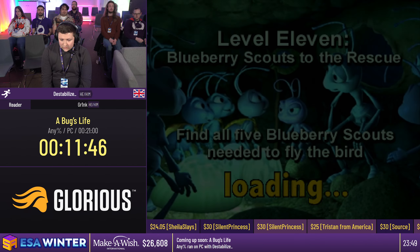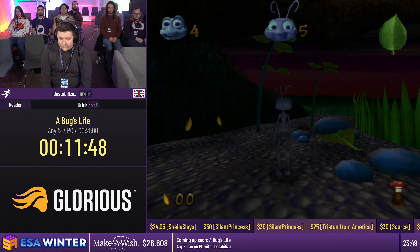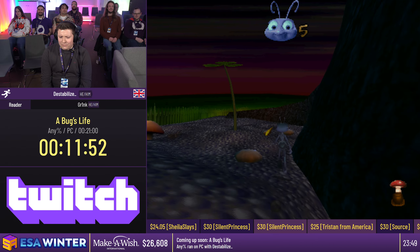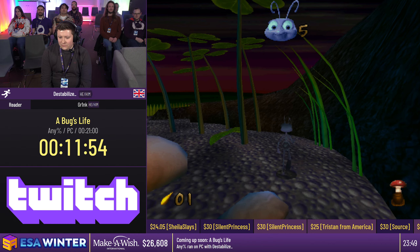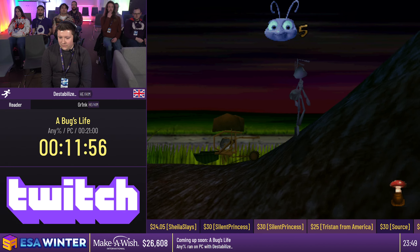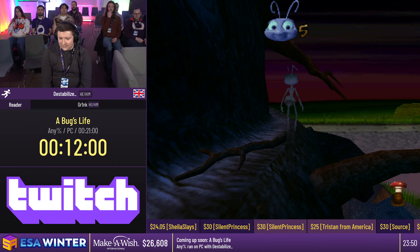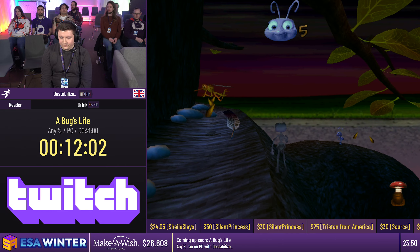The Tree is a level where we need to collect five scout flies. There's nothing we can really do to skip the dialogue, so we just need to make sure we don't fall from the tree. There's a lot of dialogue so now's a great time for donations.